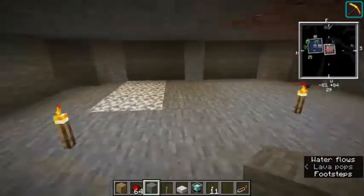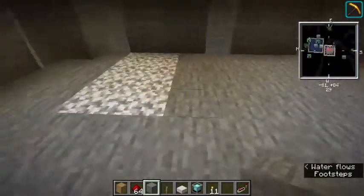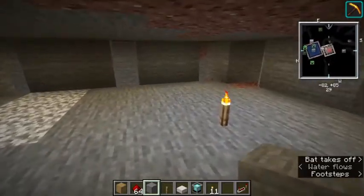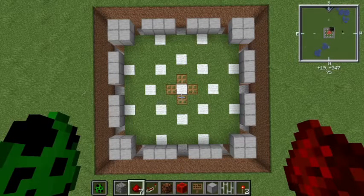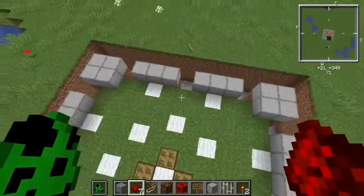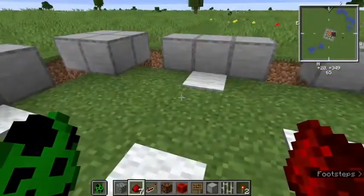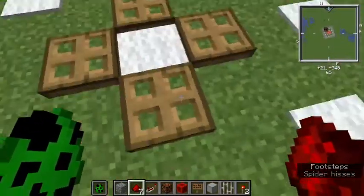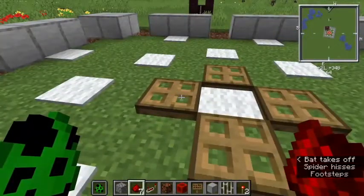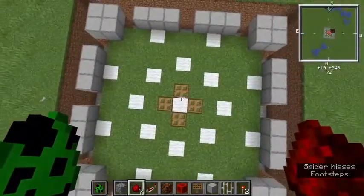Now we've got to lay out carpet on here because you don't want spiders to spawn. We're going to put carpet in to break up the spawning spots so spiders can't spawn. Looking from above, this is where you want to place your carpet: where the walls are three-wide, put one up against each of those. Where two link up, put a piece of carpet there. Then put a piece of carpet in the middle with trap doors all around, like such.